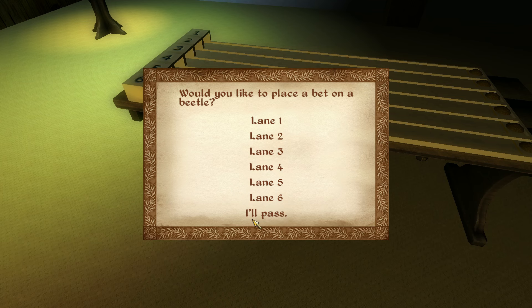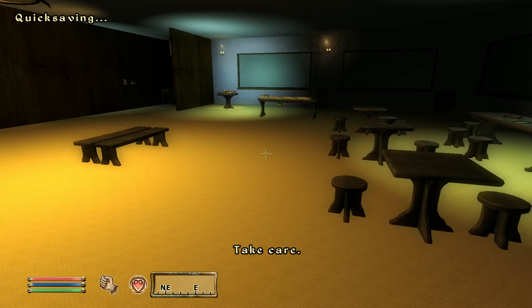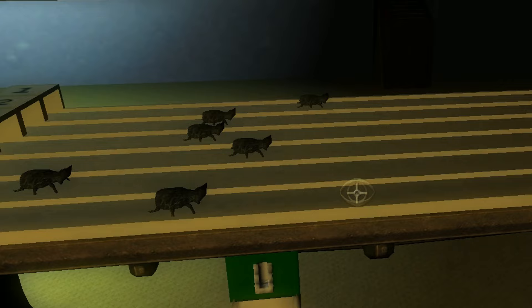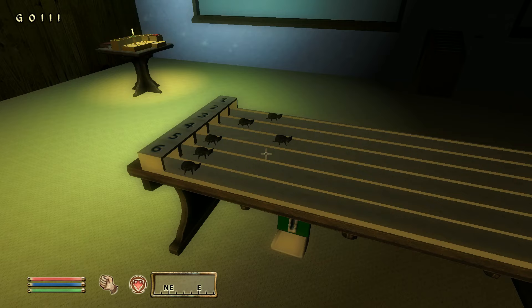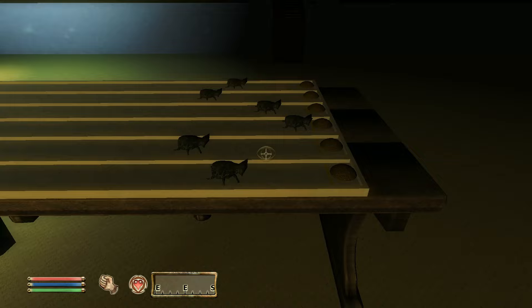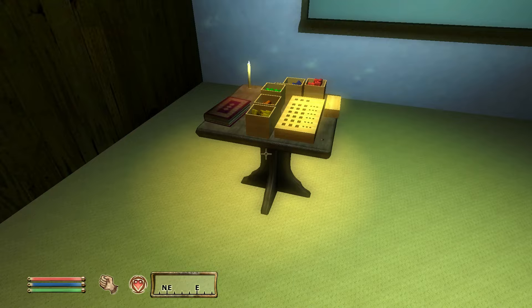A coin machine - would you like to place a bet on a beetle? 10 gold - that's all my money. I'm back to bet on a beetle. There's Oblivion modding beetle racing - why did I not hear of this mod sooner? Come on beetle - which one did I bet on? I don't know which one I'm going for. I think I lost. Lane six wins. One more go - lane four. Lane four beetle - oh he was the slowest out of the lane but he caught up! Lane four wins - give me my 60 gold coins.